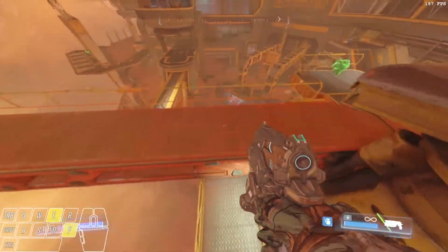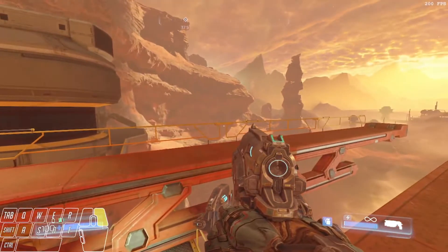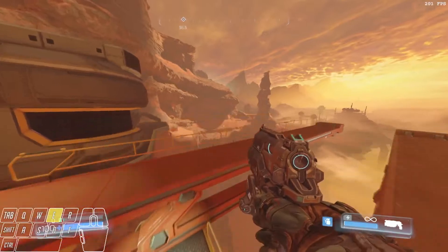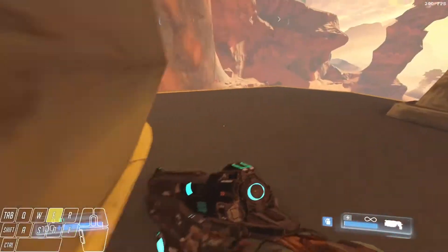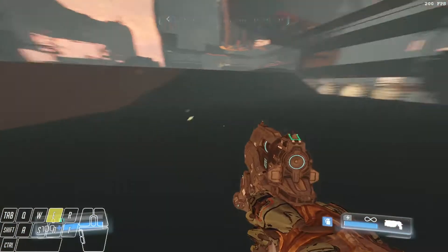When you approach this area, you're going to look for this rail right here. Aim for this bulky part of the rail. You're going to run up to it, push forward and then jump. And that'll land you right over here where you're trying to go. It's a really easy boost to do.